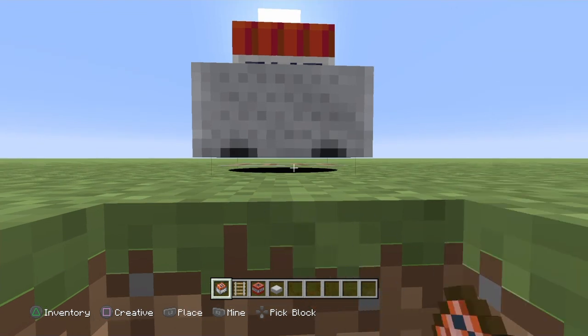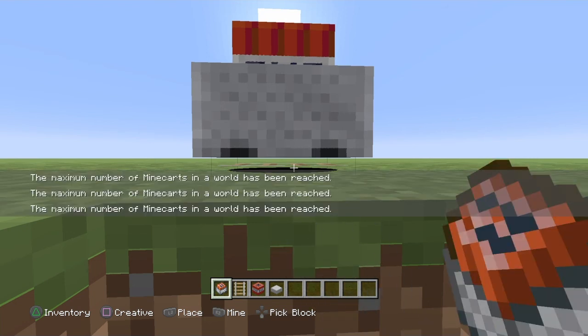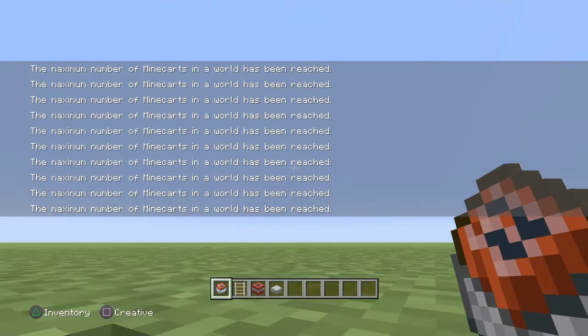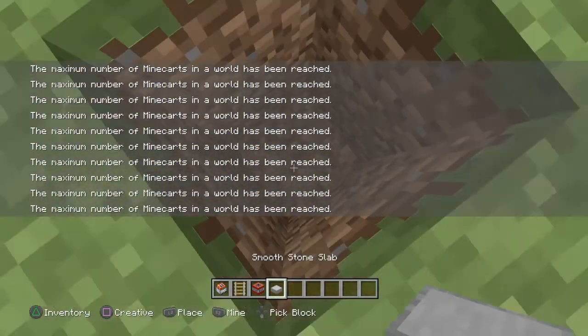Also, it'll tell you left click to place or right click to mine. And if it tells you left click to place, then you can tell you're doing it right. Do this for as long as you like — I usually do it until it's the maximum number. Alright guys, we got that maximum number.